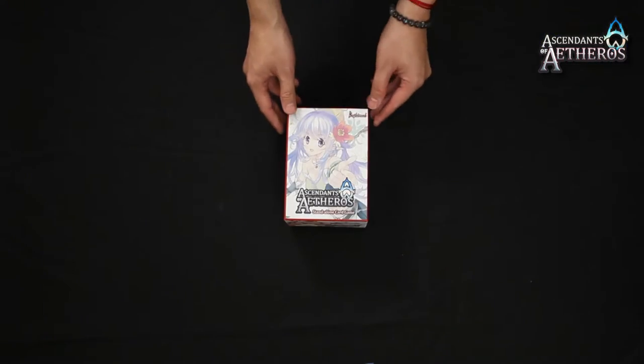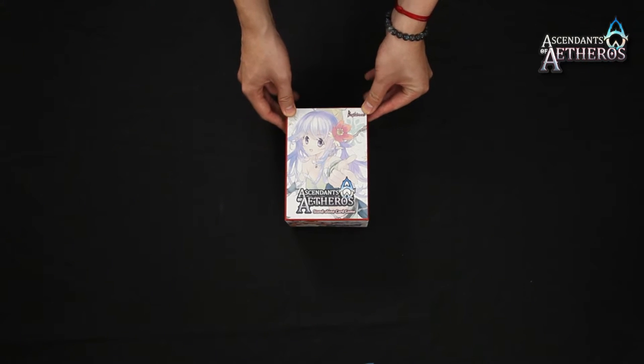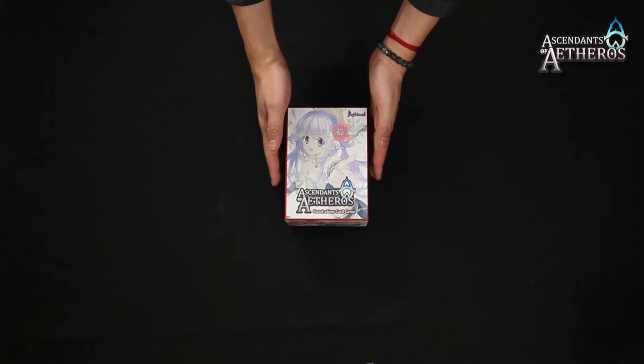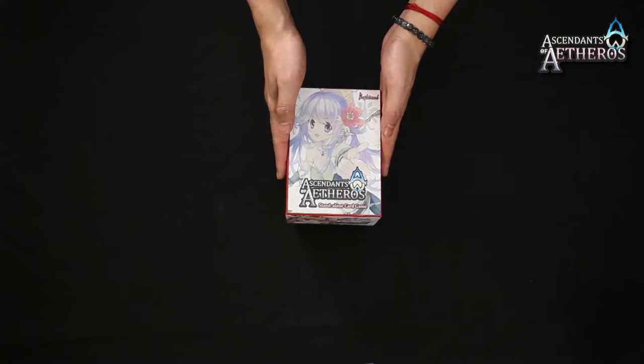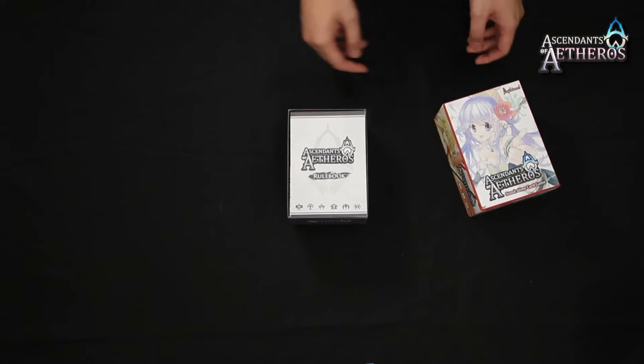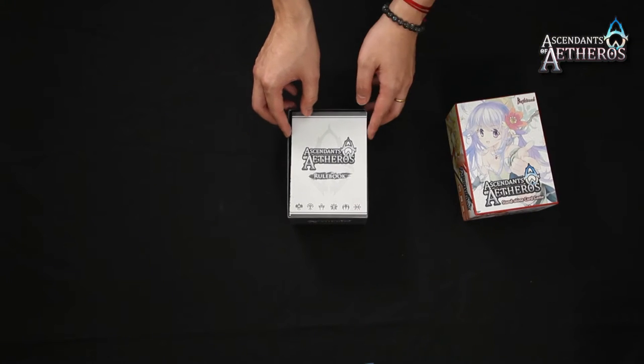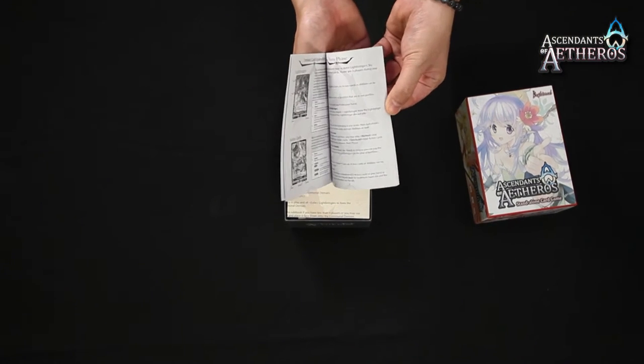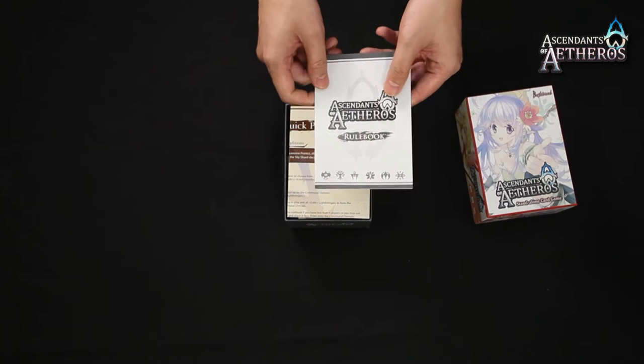Alright guys, let's jump into the unboxing. You'll notice that it's a box that isn't that big — just slightly smaller than the size of my hand. So first thing you'll see is the Ascendance of Aetheross rulebook. All the detailed rules are inside if you have the time — read through it and you'll become an expert in no time.